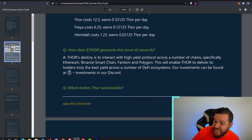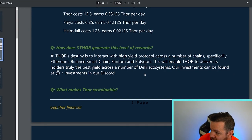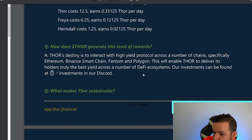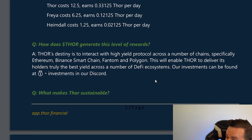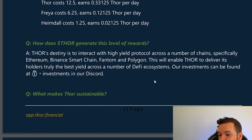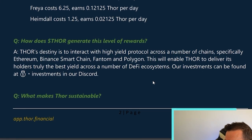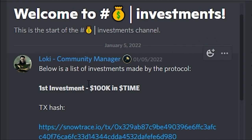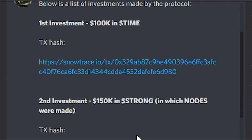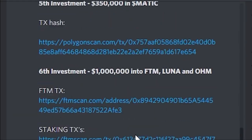Thor says their destiny is to interact with high-yield protocols across a number of chains — specifically Ethereum, Binance Smart Chain, Phantom, and Polygon. This will enable Thor to deliver its holders the best yield across a number of DeFi ecosystems. Their investments can be found in their Discord, where you can see exactly what they have been investing in.